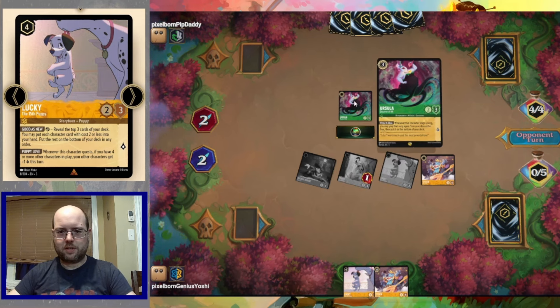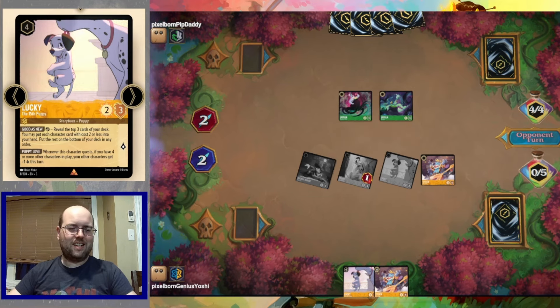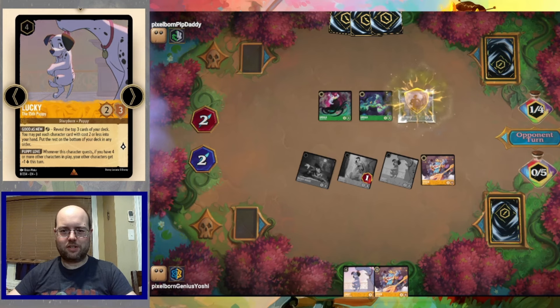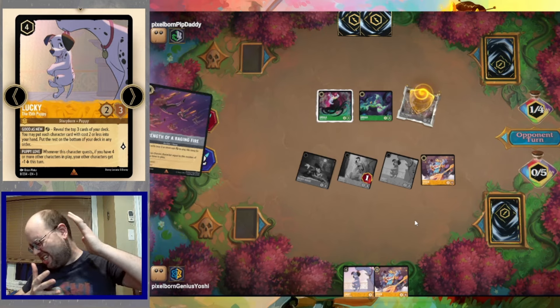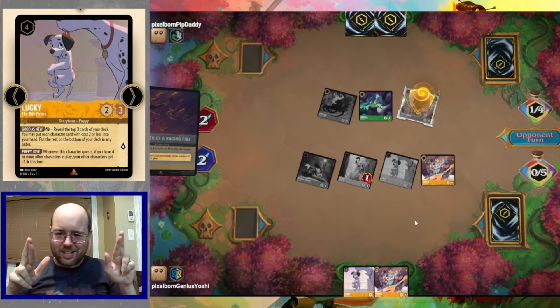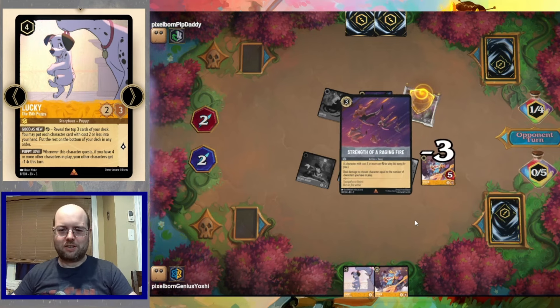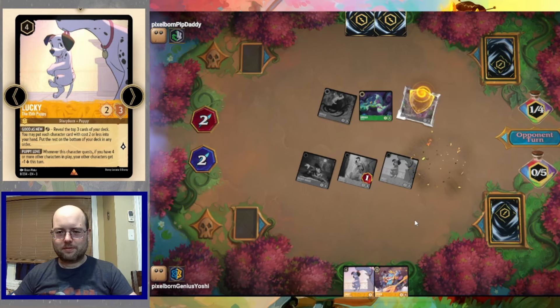We find Rapunzel, Kida, and Stitch. We have one hit with Stitch. Stitch is going to allow us with Pluto to land Big Stitch. Mickey doesn't have much to do, so we send it on a quest — Mickey drew us a card. That all depends on what this Deceiver of All is going to sing. When you have to let Ursula the Deceiver of All sing a song, you kind of hope there's no song in hand. Well, it's going to be a double Strength of Raging Fire, taking out our Big Stitch.